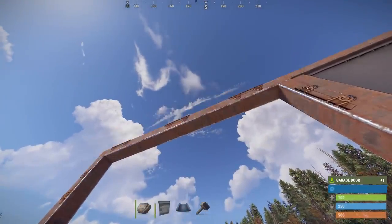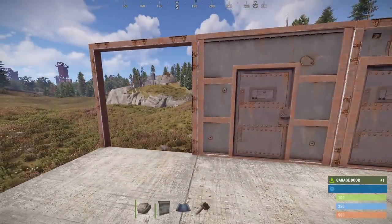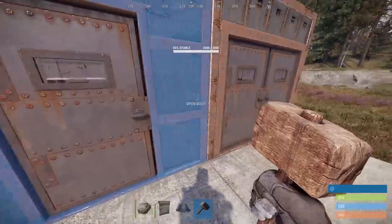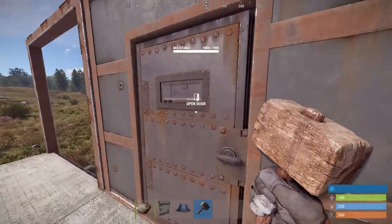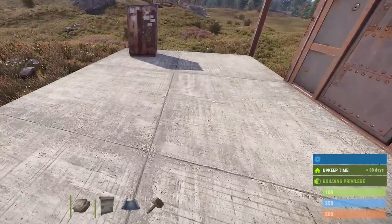Garage doors will be pick-upable without needing a hammer out — they'll just be the same as other doors now. Both armoured doors are being buffed from 800 to 1000 HP each. And upkeep time will now display days remaining as well, instead of just 'more than 72 hours.'